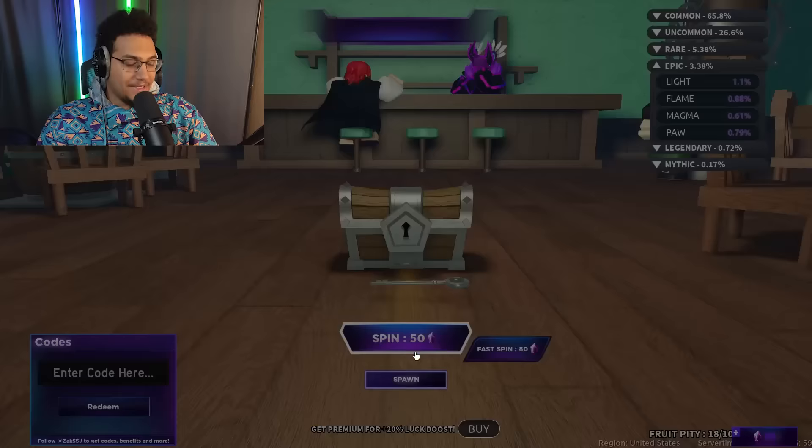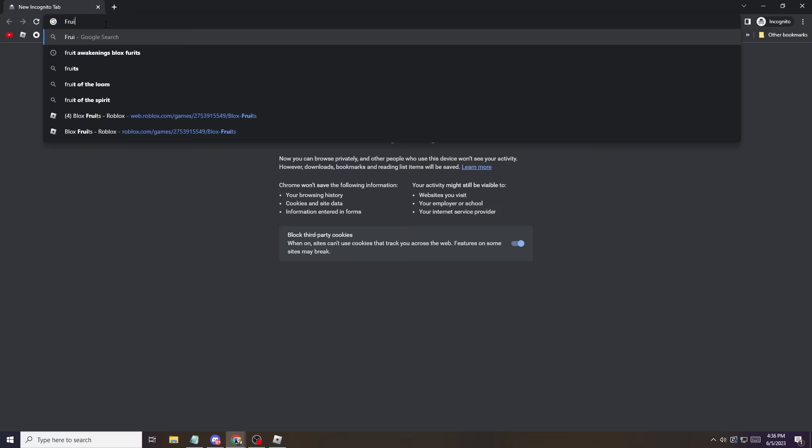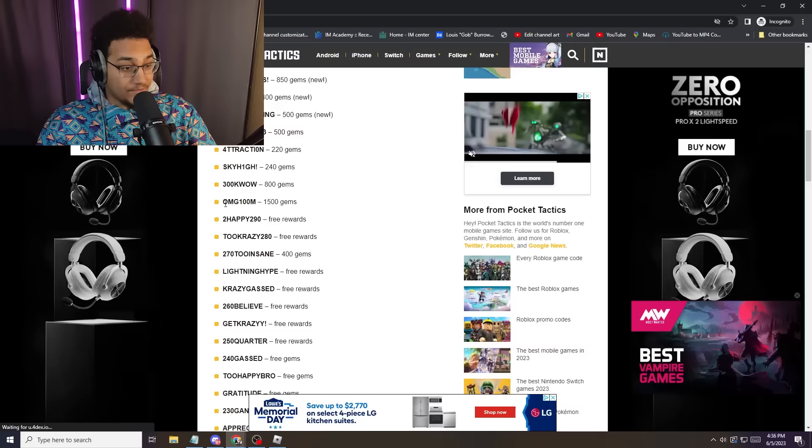One last free spin — please give me something good so I don't have to spend Robux. Before we spend Robux though, let me check for codes. Fruit Battlegrounds codes: 600, 850 gems, 400, 500 — wow, this is actually a lot of gems. We got 4,670 gems from codes. I basically just saved 800 Robux right there.